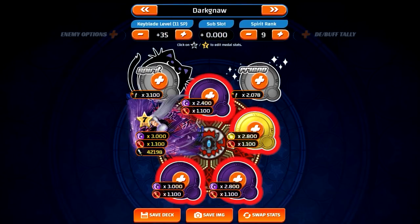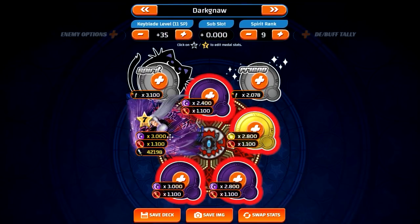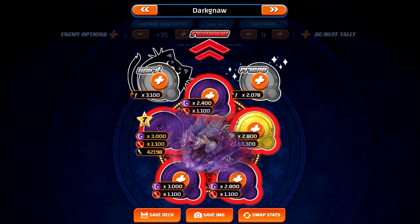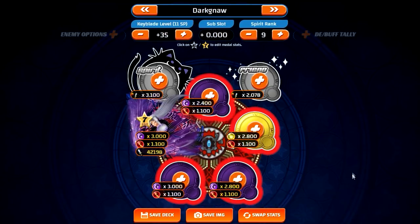To give a rough example: if we have a level 35 Dark Gnaw and we have this Supernova Sephiroth, he will actually do more damage in slot 5 than in slot 3, just because the slot multipliers are different. Slot 3 has a lower slot multiplier whereas slot 5 has a higher slot multiplier.